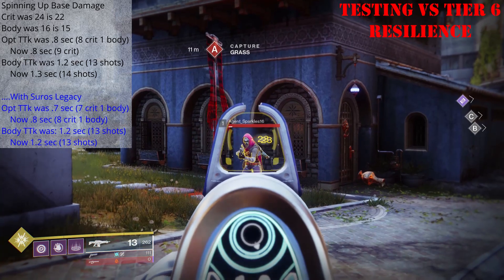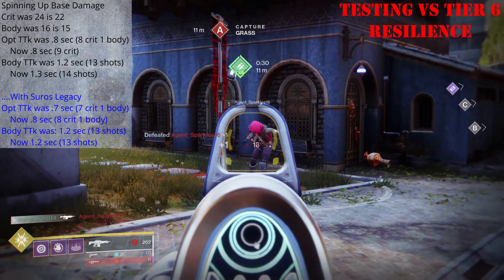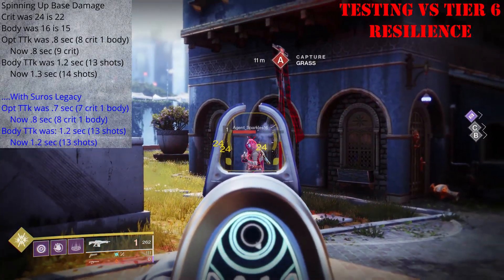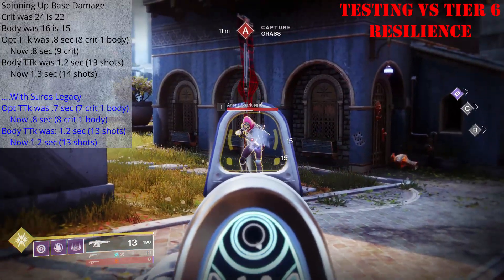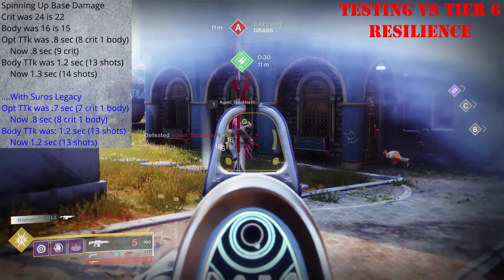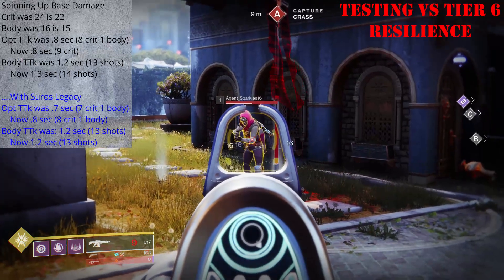As soon as we get into the bottom half of the magazine, we can start going 8 crits and 1 body to hit our optimal time to kill. But at no point can we see an 8-bullet kill, no matter how deep in the mag we go. For the body shot time to kill, as soon as the Suros Legacy buff kicks in, we can deal lethal damage with 13 shots in 1.2 seconds, and this will hold true no matter how deep we are into the magazine.